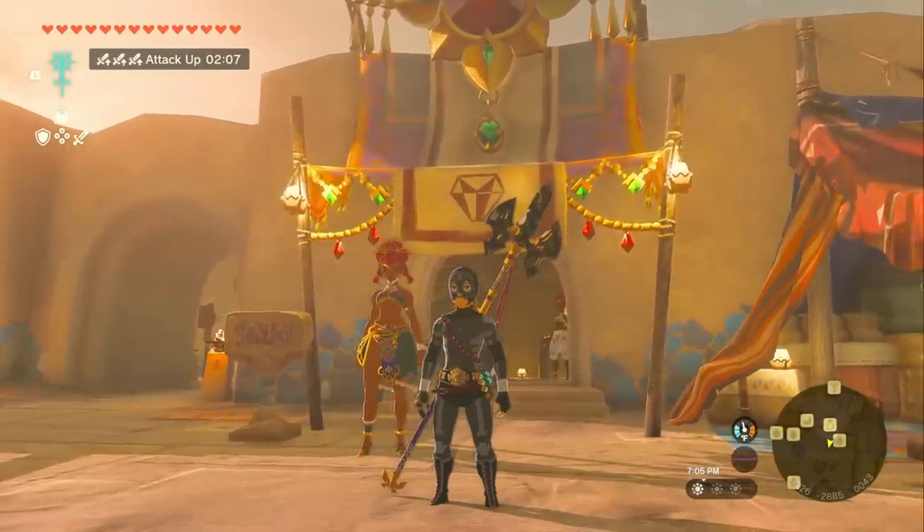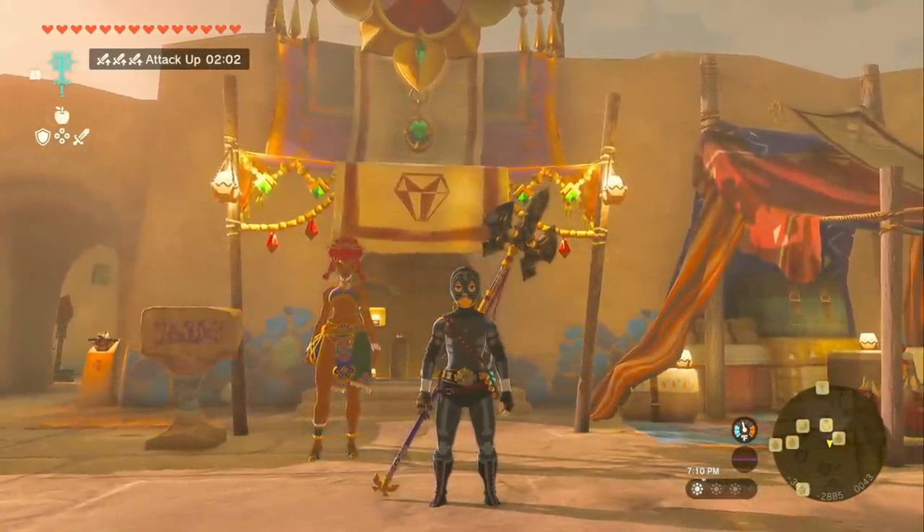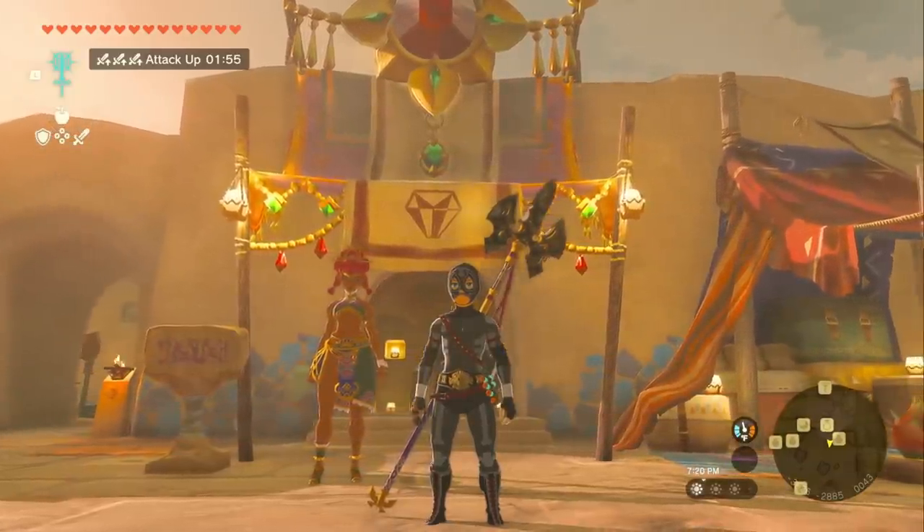Make sure to collect all of your loot as well as the Mulduga Jaw that we came here for. Head back to Gerudo and talk to the shop owner. She's going to give you a new quest to forge the Scimitar of the Seven and the Daybreaker Shield. For this, you're going to need 4 diamonds, 10 flint, a Gerudo shield, and a Gerudo scimitar.